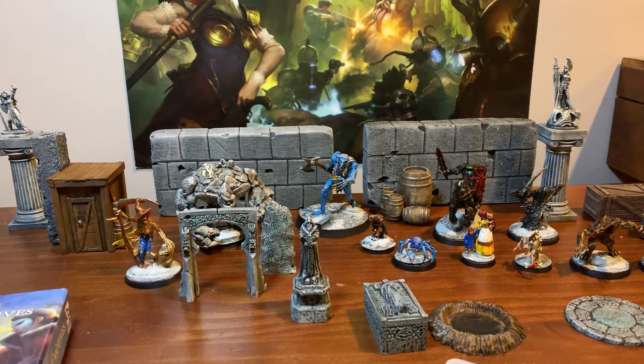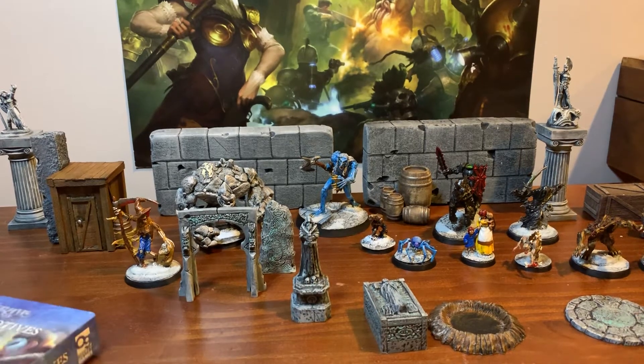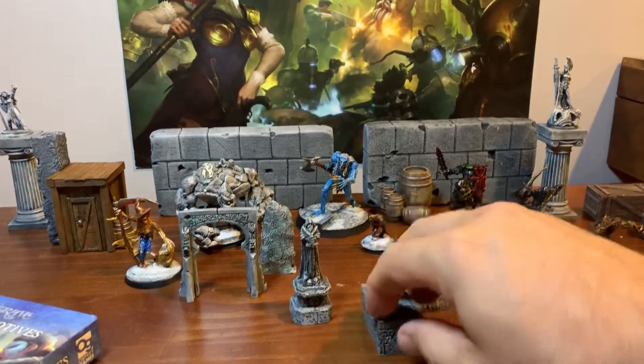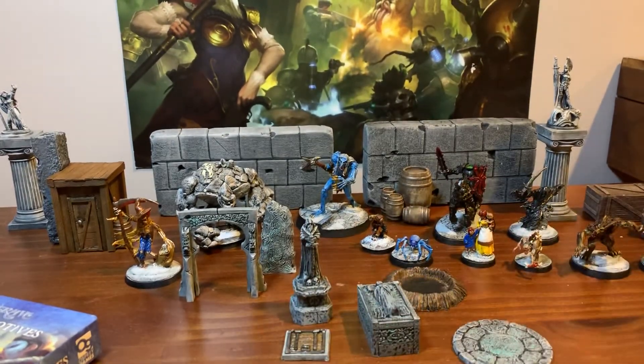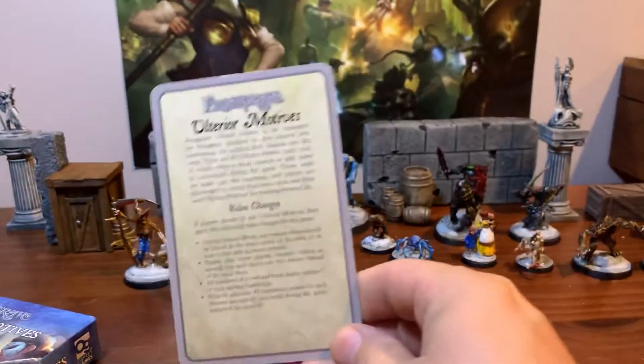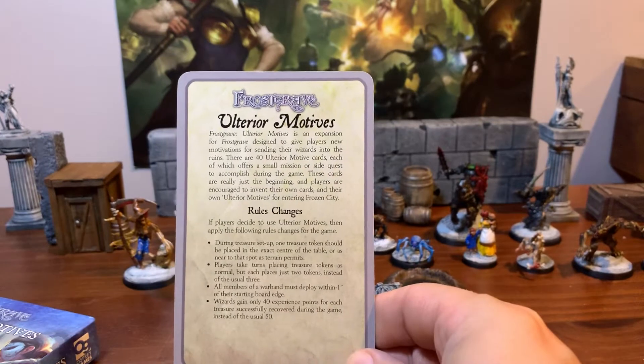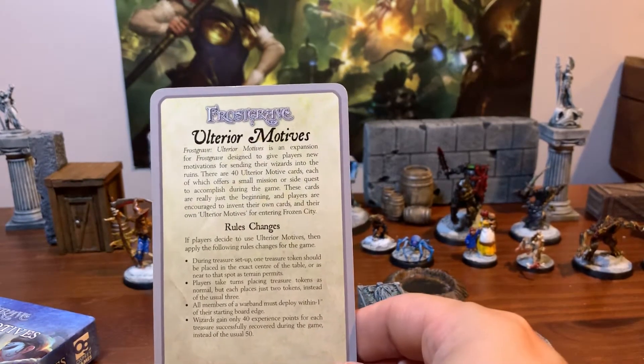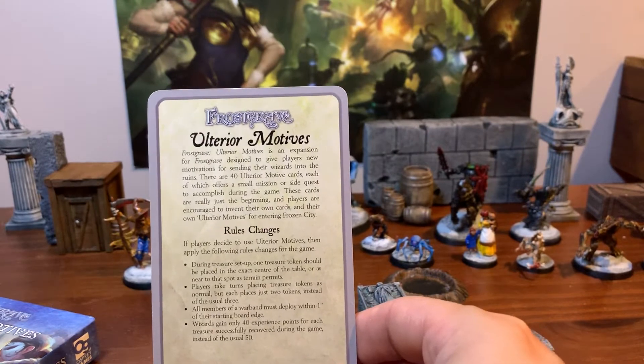When I originally got this, I actually did one of the Nickstarter things, and it came with a little bit of terrain, which I'll show you — it goes with some of the rules. So the basic rules here are, as you can see, it kind of changes the treasure a little bit.